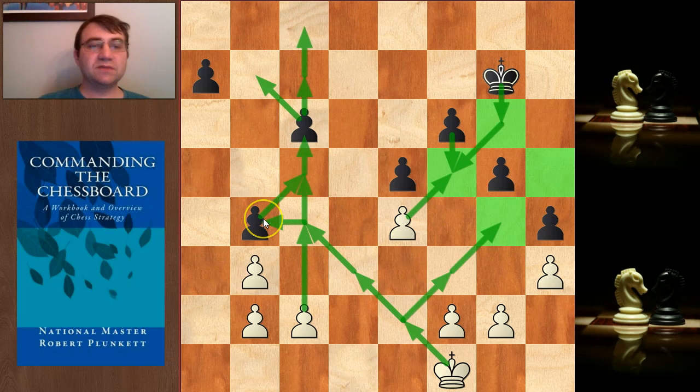How long will it take Black to try to save that pawn? If he runs over there and tries to save it, how long is that going to take Black? It's going to take Black 1, 2, 3, 4. But unfortunately, Black moves second. That means that by the time the Black King gets to d6, White will have already gobbled up this pawn.